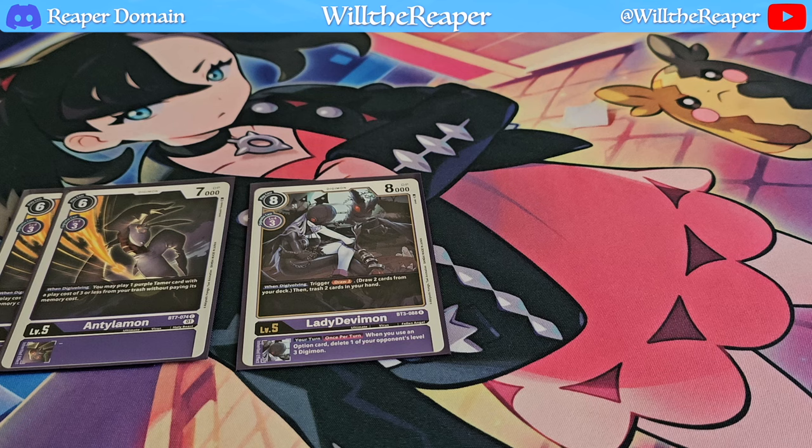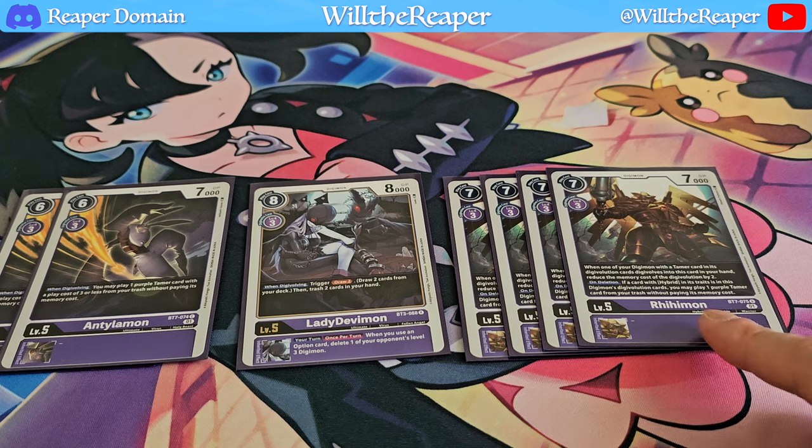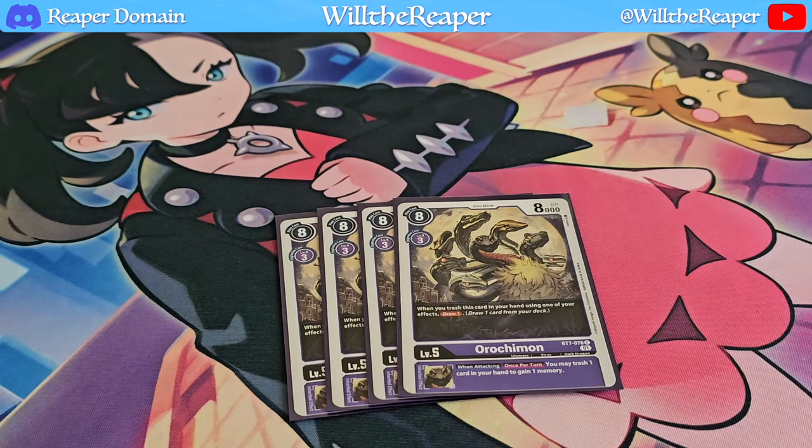I'll also be playing Rahimon — a fantastic card that is part of the hybrid line, giving you benefits when your other Digimon is digivolving onto a tamer. If you want to adjust this deck, you could take out one of the Rahimon and add a 3rd copy of Antillamon, but these are just the ratios I feel comfortable with. As for the final level 5, I'm going to be playing 4 copies of Orojimon.